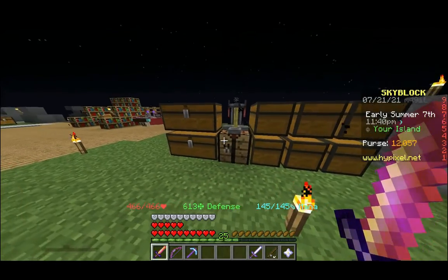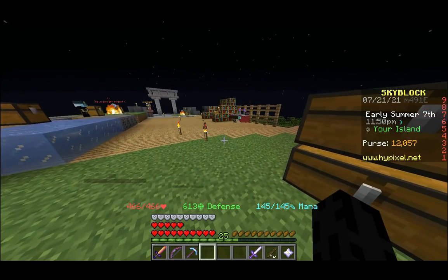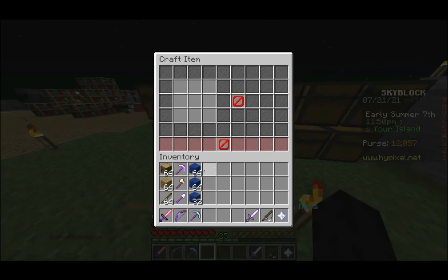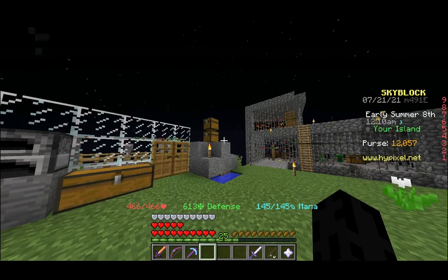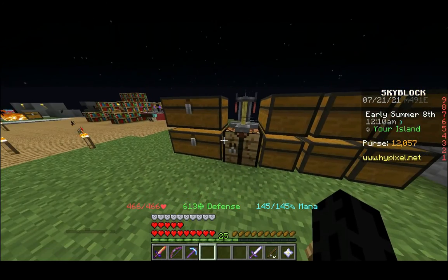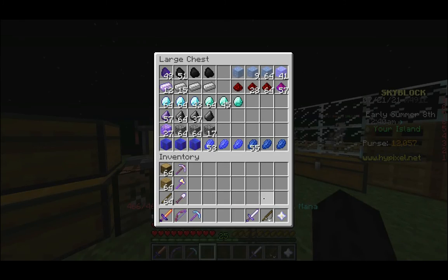I wanted to show you something cool with blocks. I have the Compactor in my Lapis minion, and it converts all the Lapis into Lapis blocks. Something that's annoying is having to craft all the Lapis blocks back into Lapis Lazuli to make Enchanted Lapis. But it turns out you don't actually need to do that — you can just put blocks of an item in the same shape as you would the non-block form. If you get two and a half stacks of Lapis blocks, it'll craft nine Enchanted Lapis Lazuli. You'll get the same amount, and it's just way faster.